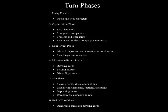Now we're going to move to the next phase — how to begin the game. There are six phases in each turn. The first phase is the untap phase, where you untap and heal your characters. The second phase is where you play characters, reorganize companies, transfer and store items, and announce the site you're going to this turn. The third phase is the long event phase, where you discard long event cards from your previous turn and can play new long event resources. The fourth is the movement hazard phase — you draw cards, play hazards on the opposing player, and discard cards before entering the site. The fifth is the site phase where you play items, allies, factions, and can influence characters from other players. The last phase is the end of turn phase where you discard cards back down to eight.